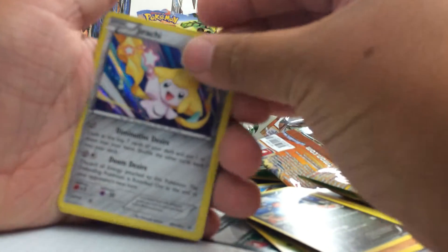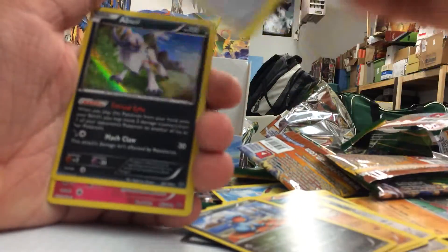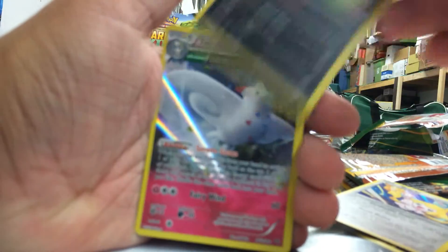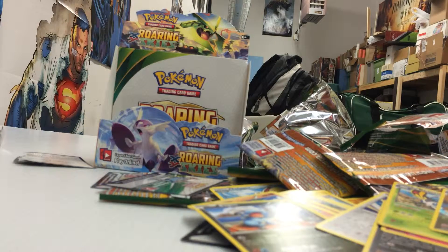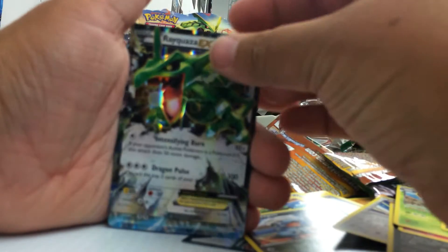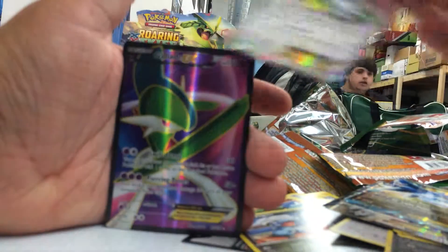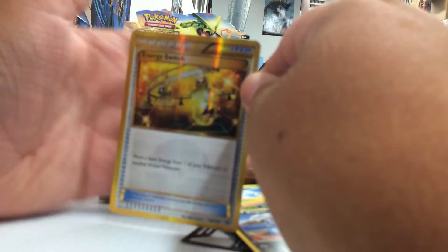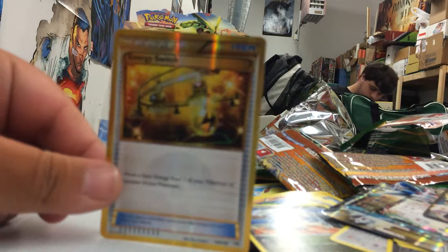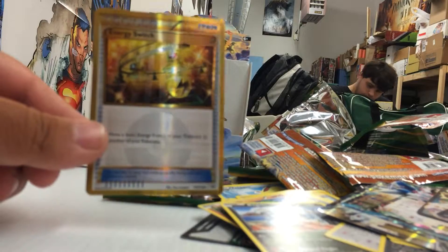For hollows we pulled a Jirachi Holo, an Absol Holo, a Togekiss Holo, a Beautifly Holo, and the first one we pulled was a Dragon Knight. On to the EXs: we pulled a Rayquaza EX, a Latios EX, Shaymin EX, Full Art Gallade EX, Full Art Thunderus EX, Full Art Latios EX, a Hydreigon EX, and the last pull we got was a Secret Rare Energy Switch.